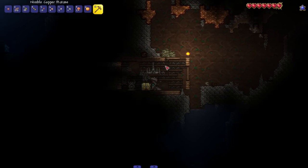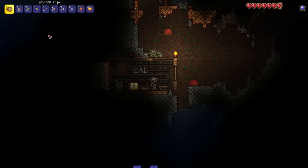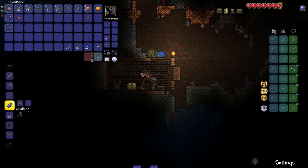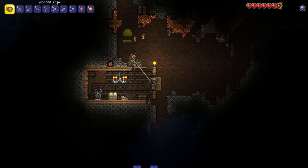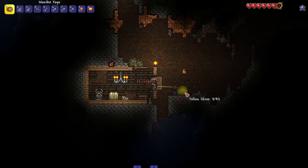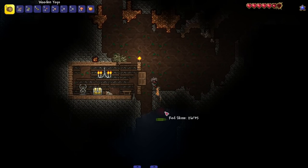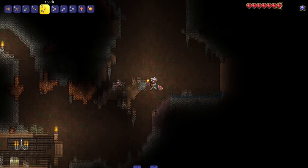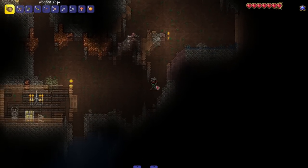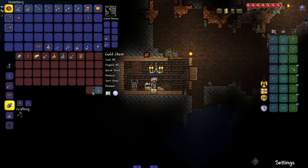To make a vanilla wooden yo-yo we gotta get our hands on some cobweb — shouldn't be too hard. We just gotta find a nice early cave. So far the early game of the yo-yo character is giving a little bit of summoner vibes because I'm over here looking for my weapon. We got some cobweb — yes sir! We can make our first official yo-yo. It's just a wooden yo-yo, nothing too special. These slimes just keep coming, but the yo-yo's got great maneuverability using obstacles to my advantage.